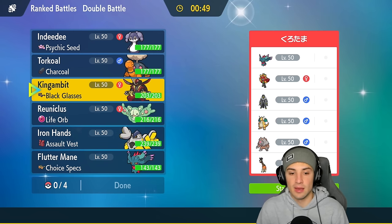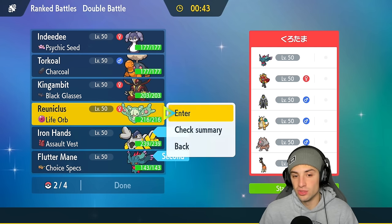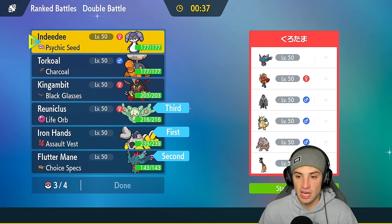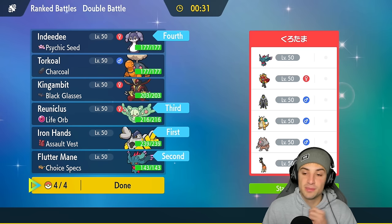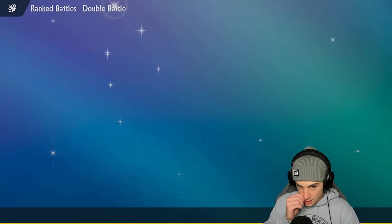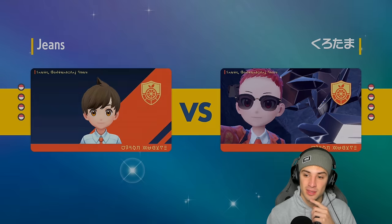So maybe we try to pull off Trick Room in the late game. We go Iron Hands and Flutter Mane for a little bit of attacking upfront, then bring Reuniclus and Indeedy in the back for the late game Trick Room. I believe looking at their team they'll expect us to pop Trick Room early and go into Farigiraf to counter it, so by leading these Pokémon instead I think we should be fine. This person is rank 126 on the Master tier so it's going to be a tough one, but I'd love to pop Trick Room and absolutely dominate.